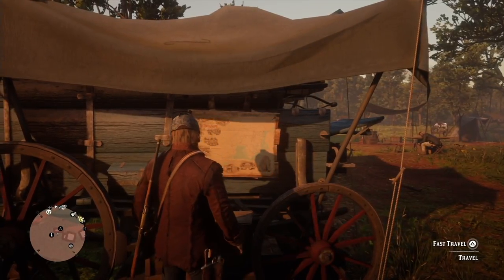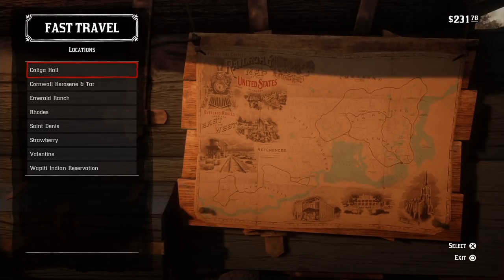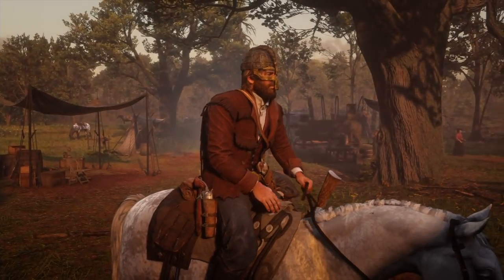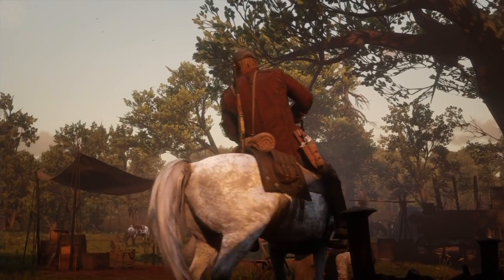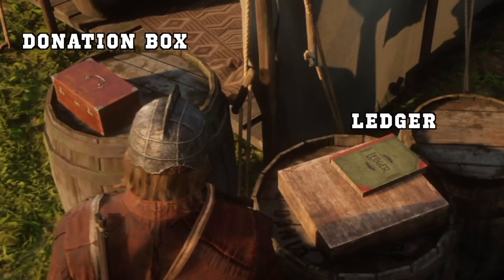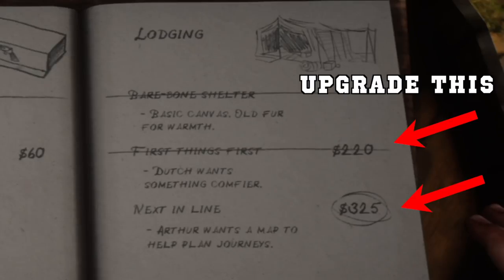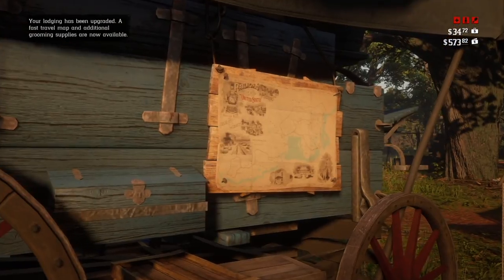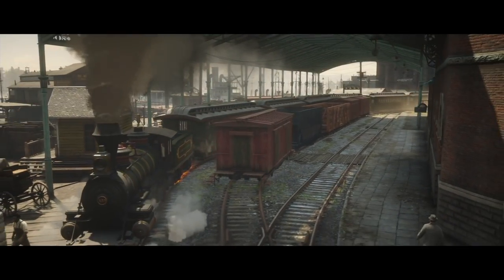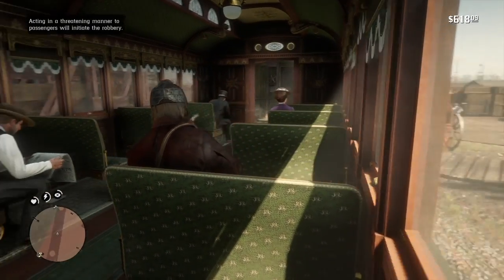Another mechanic to look out for is fast travel. In such a big open-world game, you'd expect a fast travel system. Red Dead Redemption 2 takes a different approach — they want players fully immersed in the horse-riding gameplay, so they don't tell you how to fast travel. When you've progressed about halfway through Chapter 2, you'll unlock the ledger next to the donation box in your camp. Upgrade Dutch's tent twice and you'll unlock fast travel. Be careful though — it only works one way, so to return you'll need to ride your horse, hire a stagecoach, or take a train.